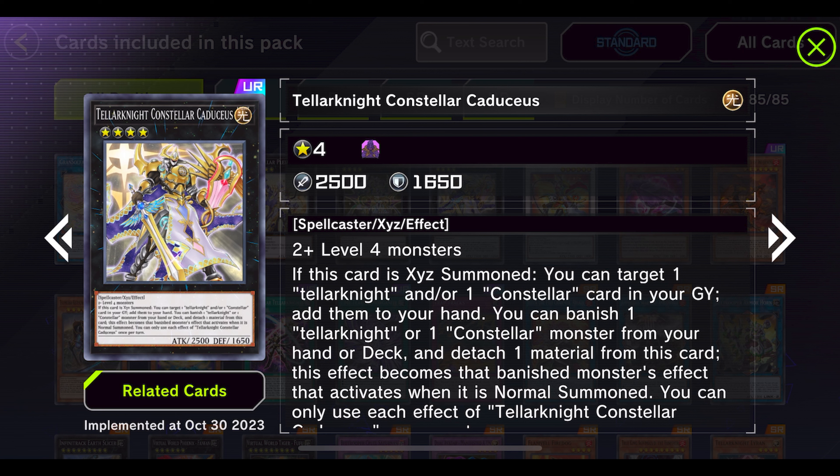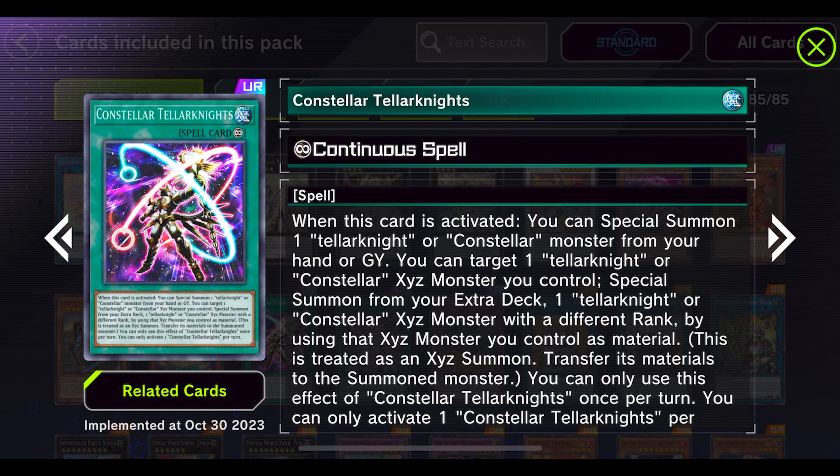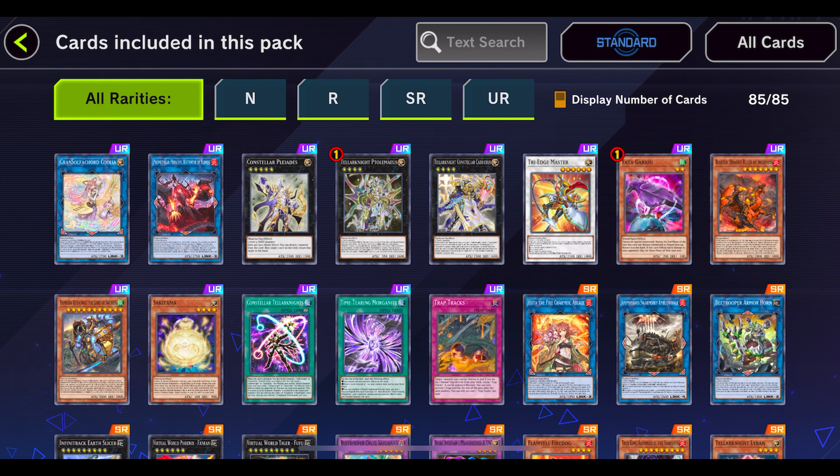Right off the bat we get the Constellar cards — Tellarknight cards — that's amazing. For those of you who don't know, Constellar was my first XYZ deck ever and I just loved it so much. I'm actually going to build the deck for this. I already have a few of the cards like Constellar Pollux.